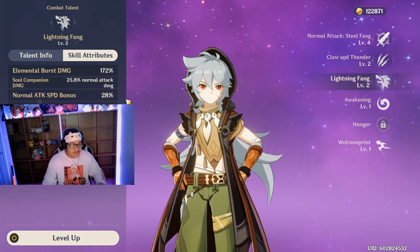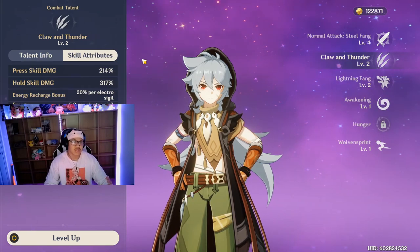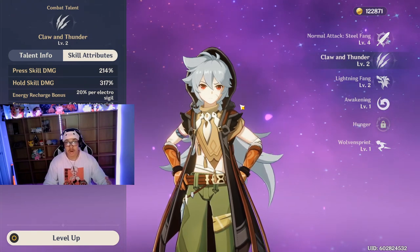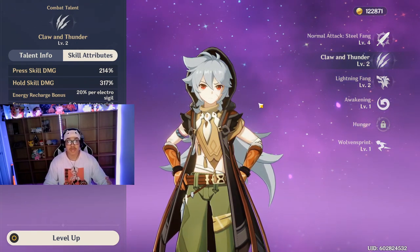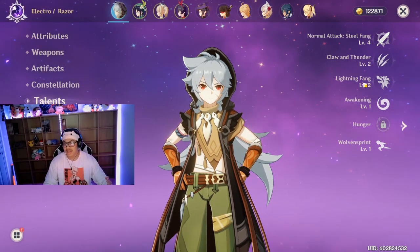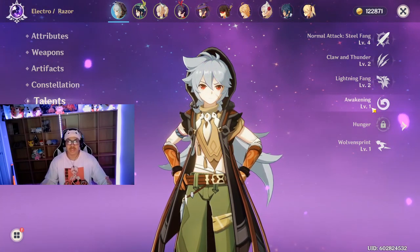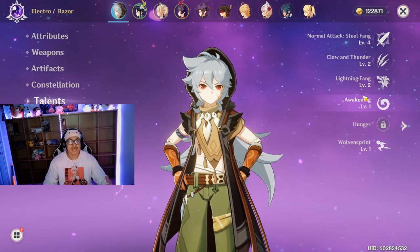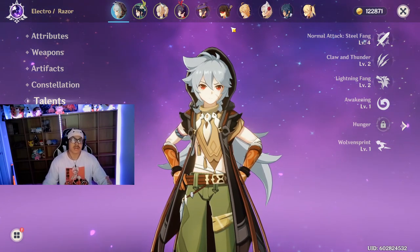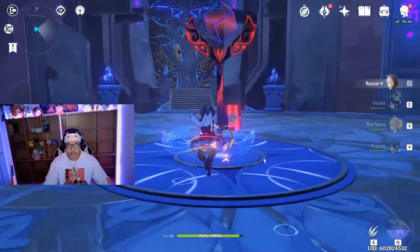The ultimate cooldown is 20 seconds, energy cost is 80, and duration is 15 seconds. The only problem is that to get his ult, you have to continuously use his Claw and Thunder skill. He basically hogs all your team's time — he's the star player. Even so, he does massive damage and can honestly solo anything. Let's get right into the fights and show what he can do.